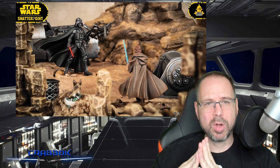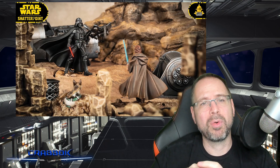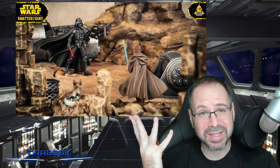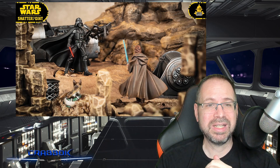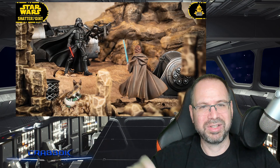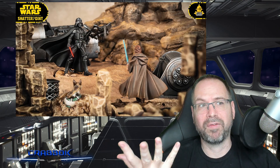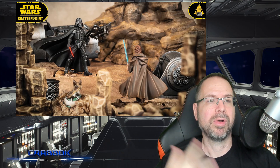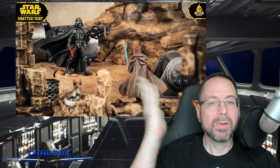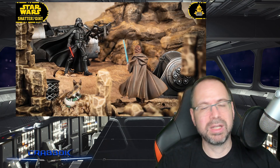So, Vader and Obi-Wan Kenobi — this is the You Cannot Run pack. They should call it the You Cannot Afford This Pack because it's $100 for two miniatures. You're also getting a terrain piece, but it's a terrain piece you can't really use in the game because it's like a diorama, cut square on the side — it doesn't fit into the surrounding terrain. It's really designed for people who want a diorama on their wall, or for paint competition pieces. Though some terrain pieces, if you don't glue them down, can be used as scatter terrain in your games.